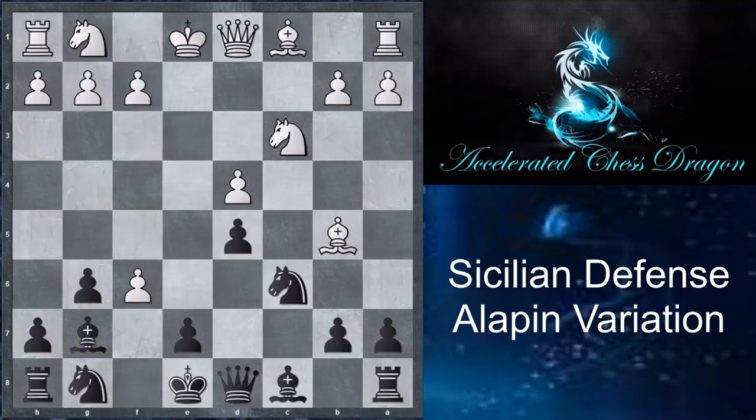The other option is for white to take on f6. You might think black recaptures with the knight, but black actually takes with the pawn. Why would black play exf6, blunting their own bishop and isolating the d5 pawn without developing a piece? It turns out black has a specific setup: bringing the knight to e7 and then f5. Playing Bf6 instead would block the knight's development and the bishop on c1 guards h6, preventing Nh6.